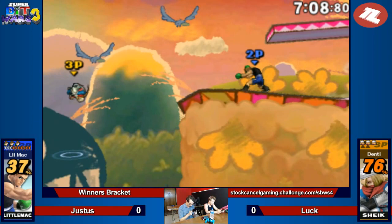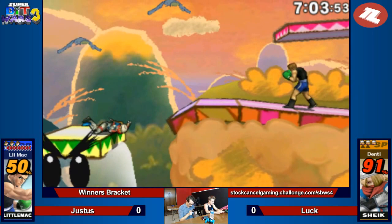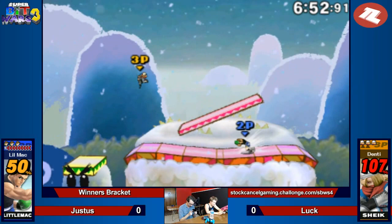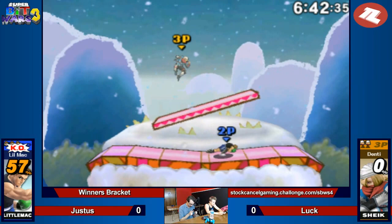Good down smash, trading. Using the Bouncing Fish to recover. The Jolt Haymaker incoming. He's just waiting — he's like, I'm not going to fight you on the edge. The jab combo does a lot of damage. You can get out of it by holding back, though. At high percent you just slide right out. Which is why you do the triple jab. Down smash for the kill, and he has the KO Punch to boot, possibly carrying over into a kill.